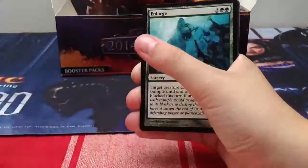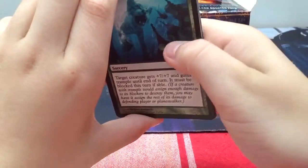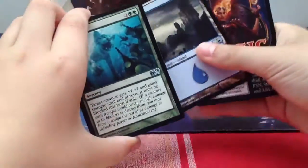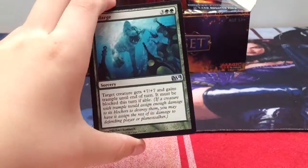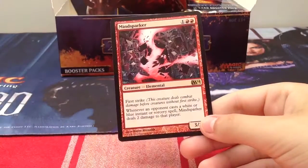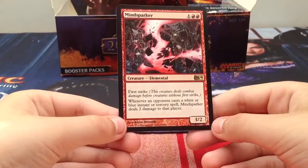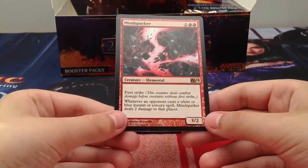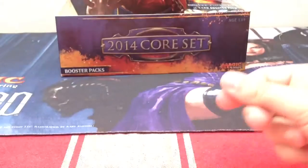Brawling Cauldron, Brave the Elements. Our rare is Fiendslayer Paladin - best art in the set, better than Fiendslayer Paladin because it has a kitty on it. Mindsparker: two red one generic, a 3/2 with first strike. Whenever an opponent casts a white or blue instant or sorcery spell, Mindsparker deals 2 damage to that player.